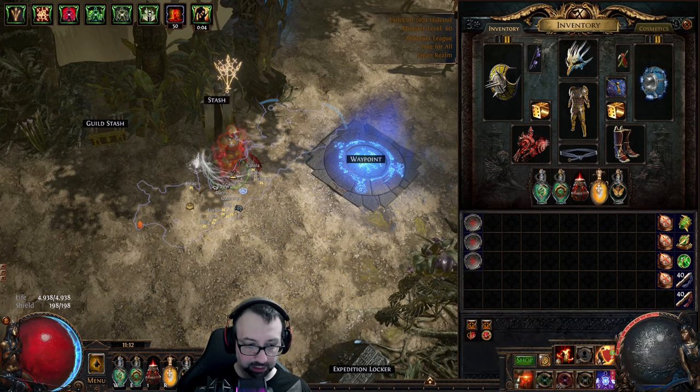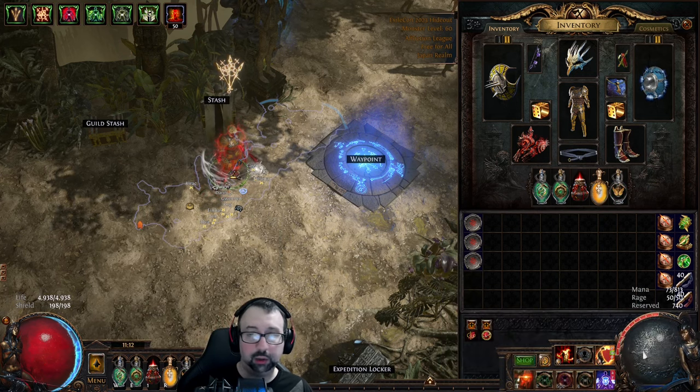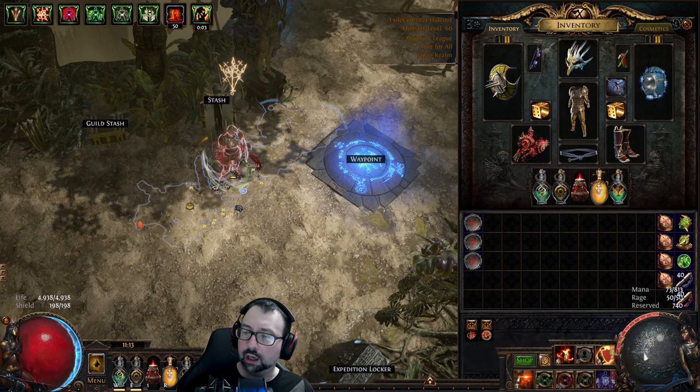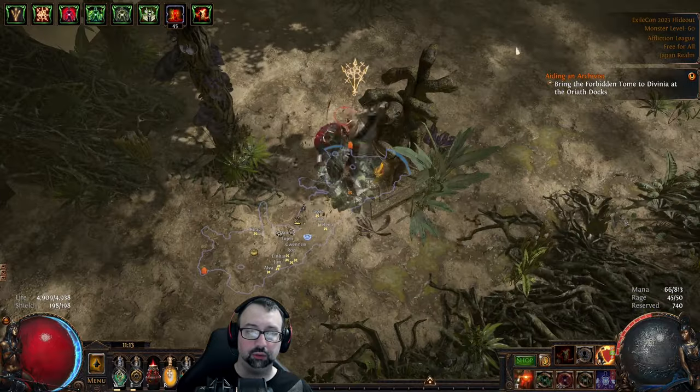When I use the flask it suddenly only costs 25 mana, or straight up free if I had taken that mastery. So I can spare 39 mana or 27 mana when I have 73 mana total, especially when it comes to just shield charging through the map.